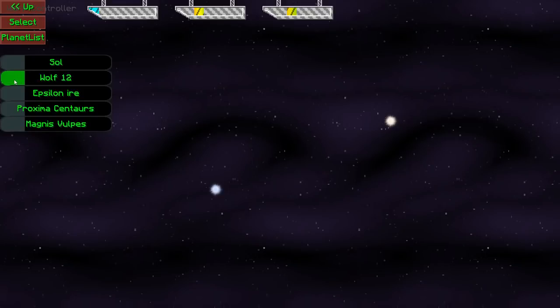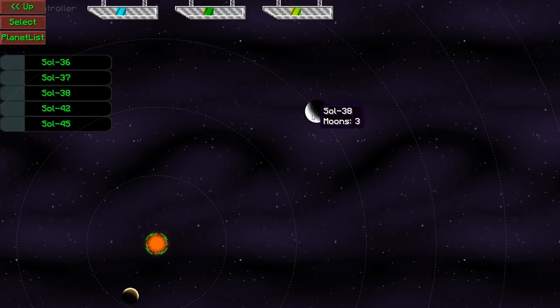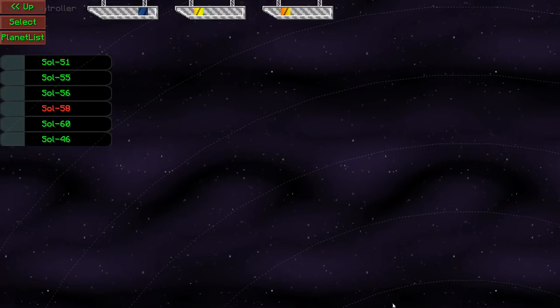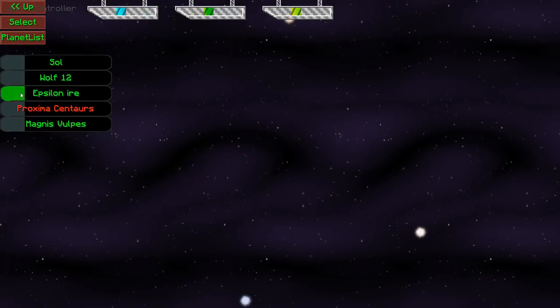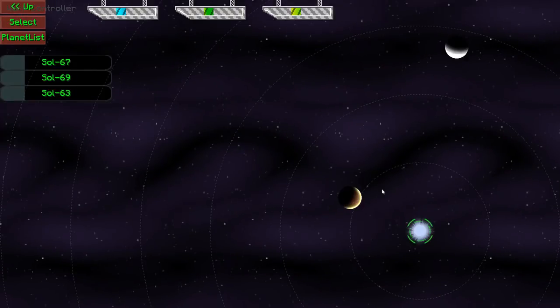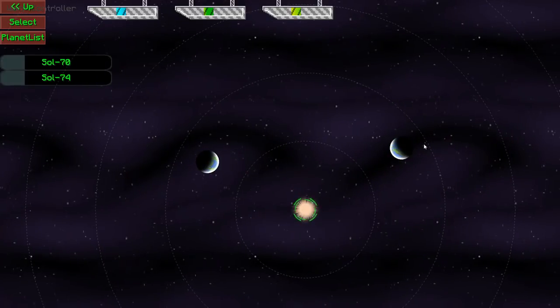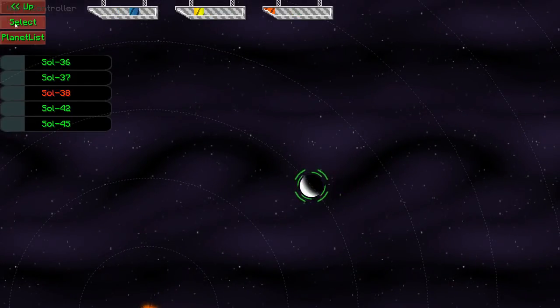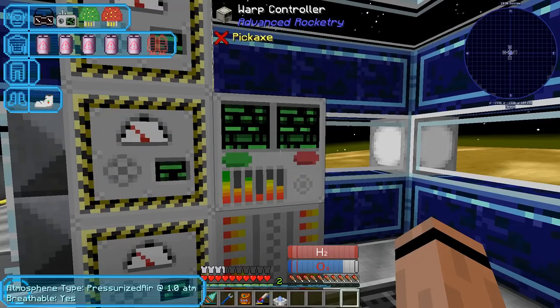Let's try the gas giant first. Let's go up to the planet list and start searching here on Wolf 12. Are any of you a gas giant? You're pretty big. Let's continue checking - see if we see one that just screams gas giant. Soul 58 is looking pretty good. Magnus Vulps - I want to check out these worlds. We'll go to Wolf 12 and check out Soul 38.